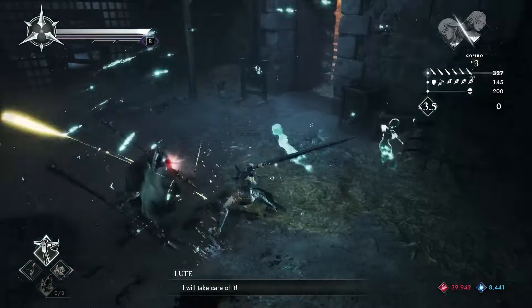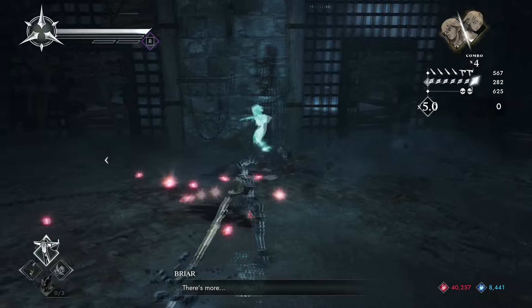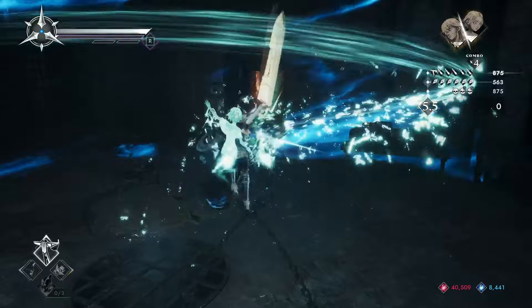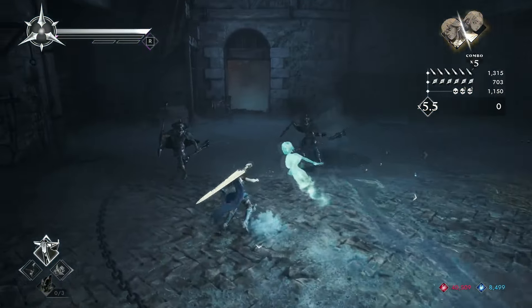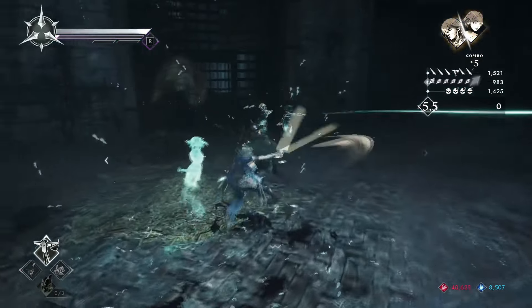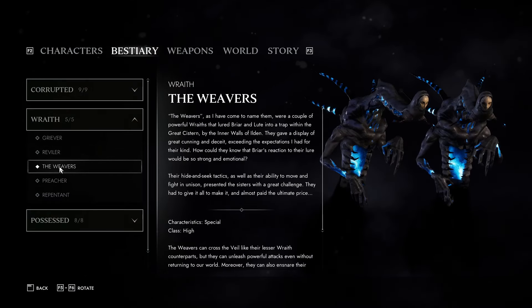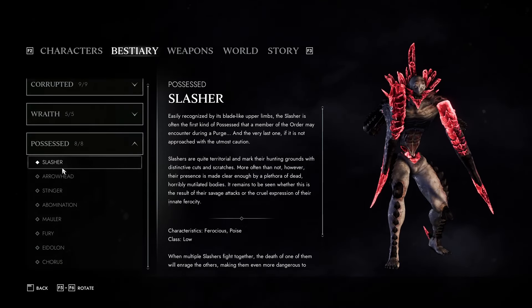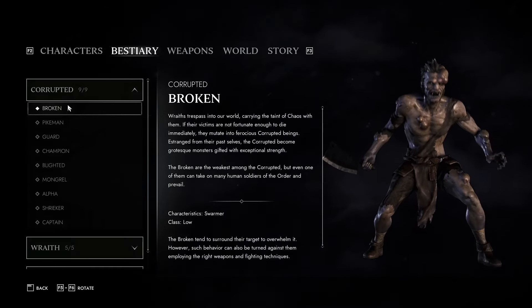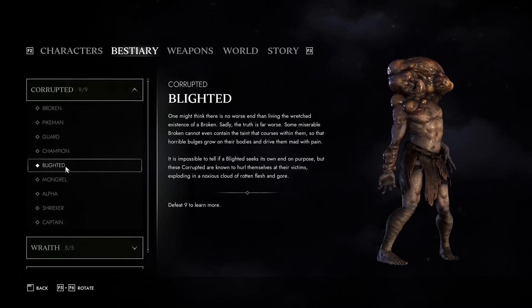Graphically, Solstice is solid but nothing to write home about. It ticks all the necessary boxes: are my character as well as all of the enemies on screen visually clear to me? Check. Are the environments interesting to look at, even if they're not breathtaking? Check. Did I fall in love with the main character right away? Check. Sometimes things get a bit muddy here and there, and I definitely wish we had a wider range of colors throughout the world. I know that's difficult since the entire game takes place during a snowstorm, but it still gets quite stale to look at. Those blue and red crystal enemies are a key component to the gameplay, but when fighting more basic enemies without these colorful crystal guys, the game starts to look like a big blob of grey and brown. But you're mostly fighting the crystal dudes for two thirds of the game, so it's okay.